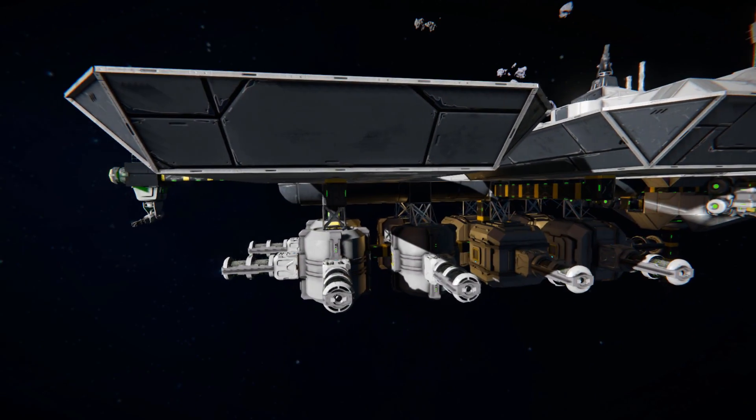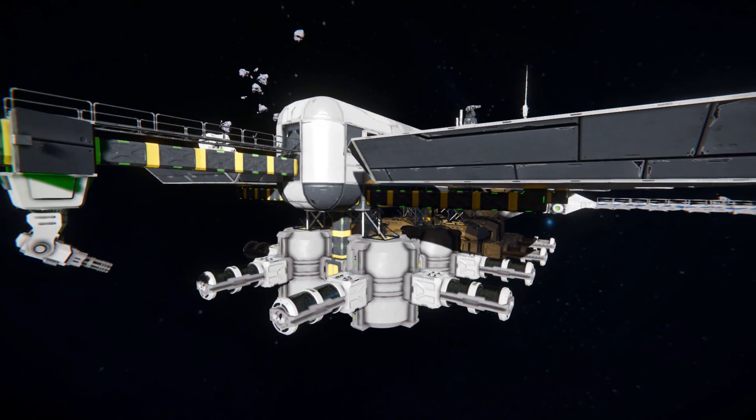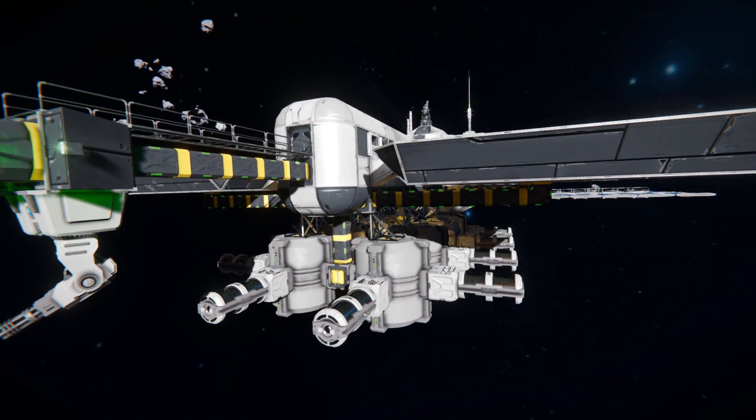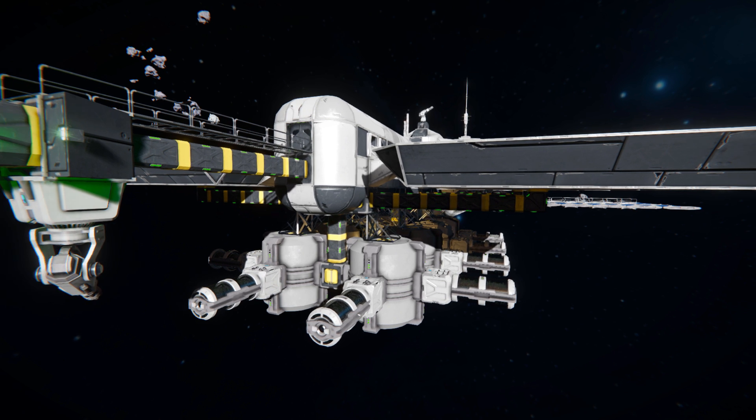Dropping down and taking a look around here we can see how it's been connected up via those connectors. There's quite a lot of oxygen farms connected onto a lot of hydrogen tanks, which is how you're going to refuel your hydrogen ships when needed.